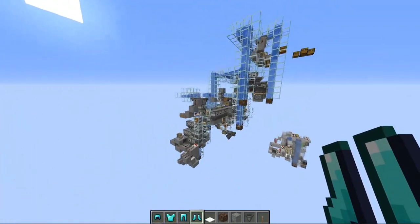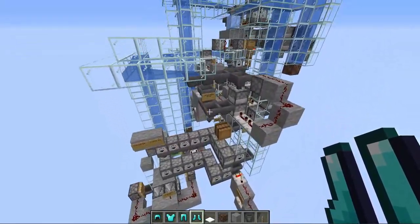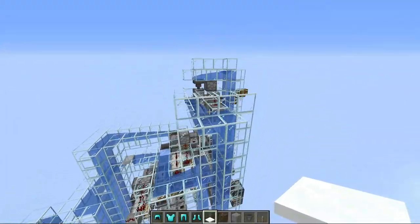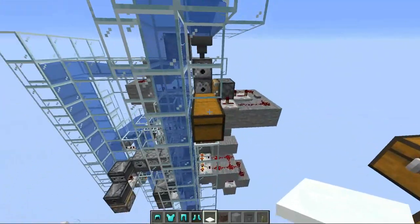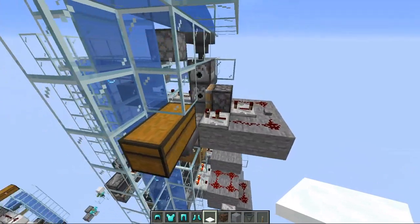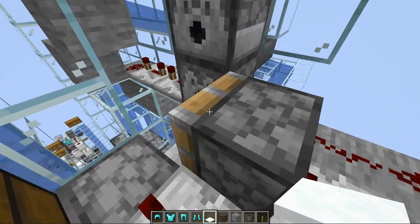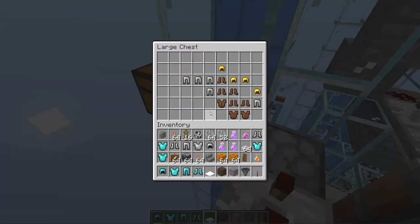Our first design is this crazy thing right here. It took us about three hours to design and it does work. The way it works is actually pretty interesting - essentially we take one piece at a time and test it to see if it works. The very first station up here tests to see if the new armor piece entering the system is going to be a helmet.